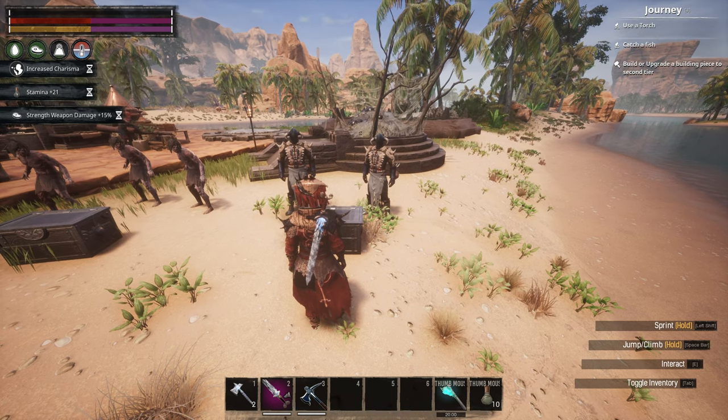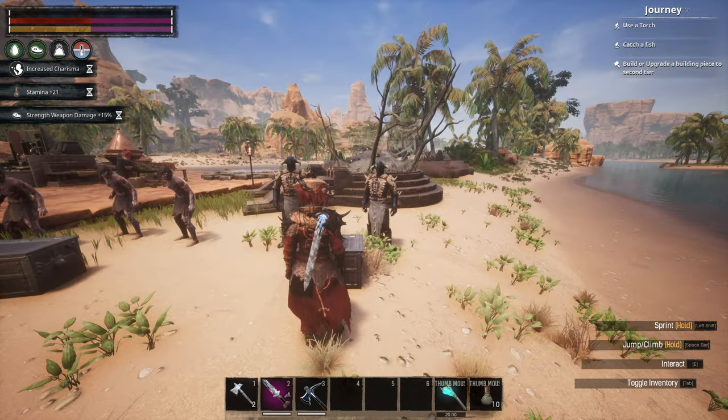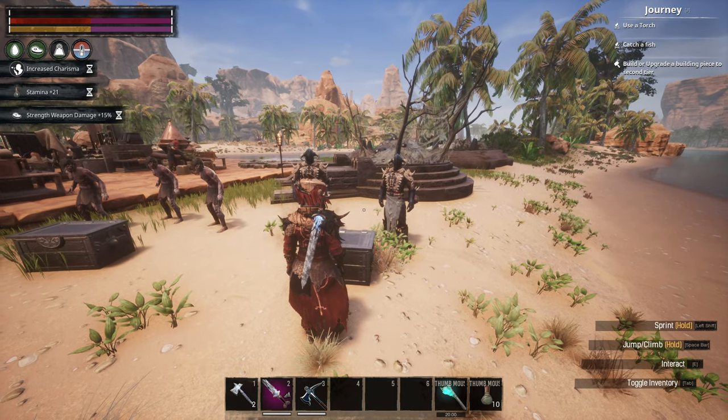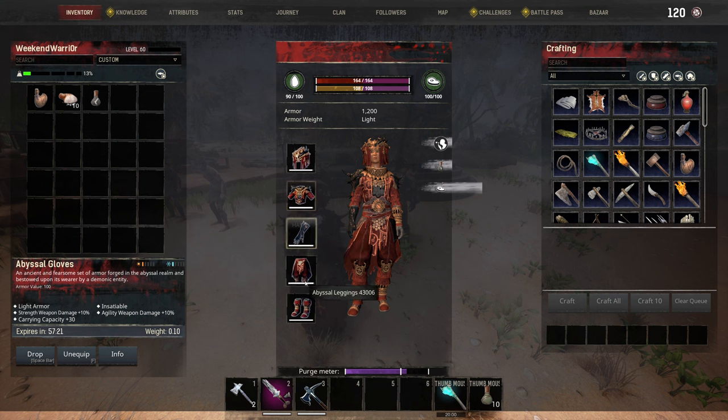Here we are with our second build — a strength build, which is what I definitely prefer. Strength build with War Party. Let's go over the gear: all the Abyssal Armor. It's just the best armor in the game, especially for strength builds — all this is plus 10 strength.